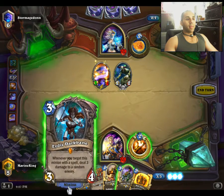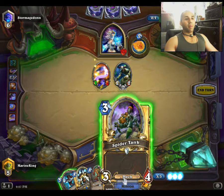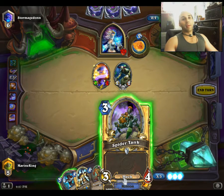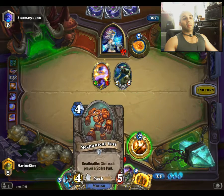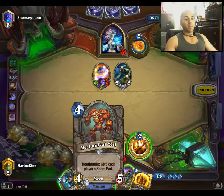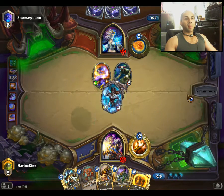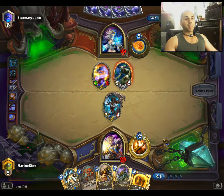Idus Darkbane or Spider Tank would both be fine here. We know we won't be playing Tinker Town Technician even if we draw it on the next turn because we're going to use four mana. So we absolutely want to drop the Darkbane — there's no conceivable situation where a Spider Tank is better.